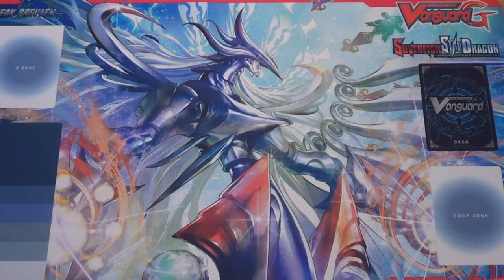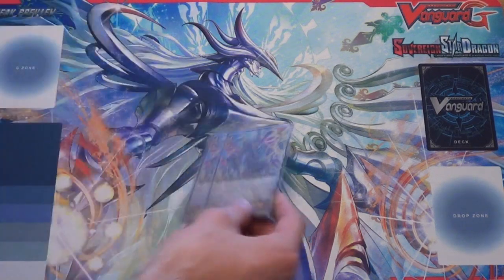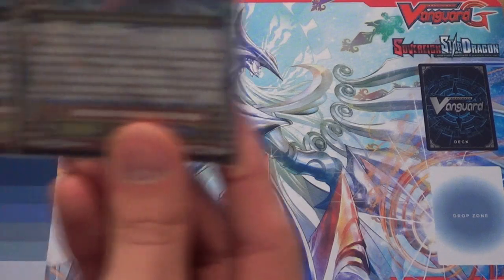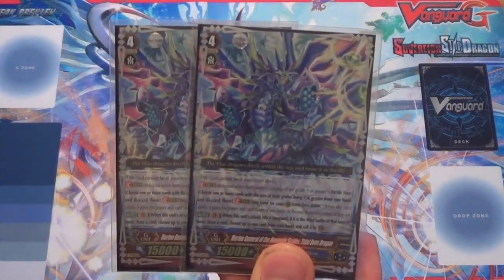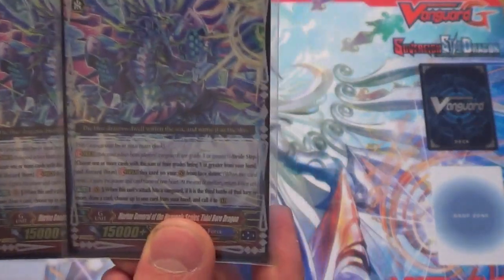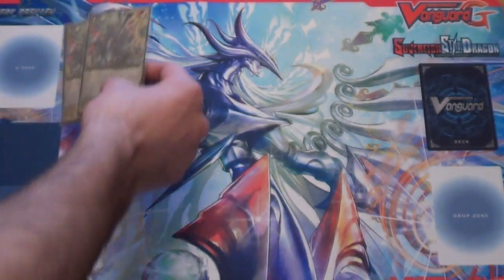So without further ado, this is the way the deck works. So I've got as my first ride the Tidal Boar Dragon — the one that attacks third — and it's just on-hit to draw and call up to one. So I need three attacks to get that one off.